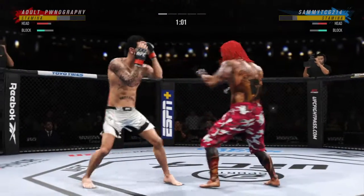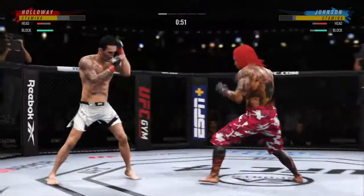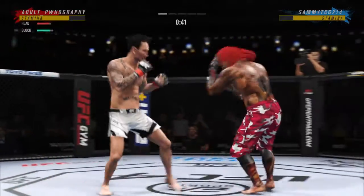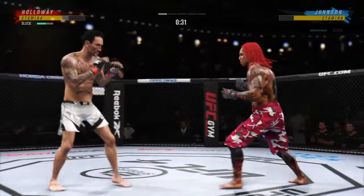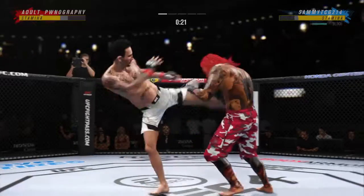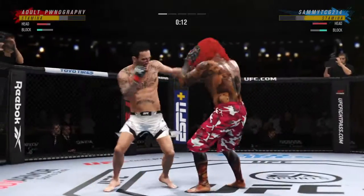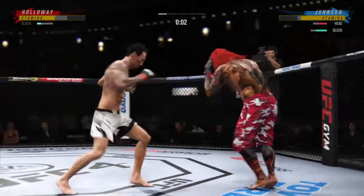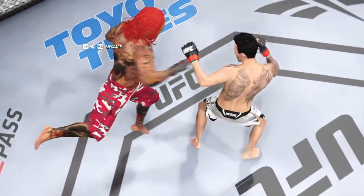Big shots exchanged in the pocket. He lands another hook — already landed several in the round, and that one might have been the cleanest of the bunch. He turned his chin, made his chin touch his shoulder with that beautiful hook. He really got all of himself into it, pivoted off the right hand, big left hook lands. What a great punch! Look at the whip action on that kick. Huge strike lands and somehow his opponent's chin held up — but you do not want to be on the receiving end of those strikes.